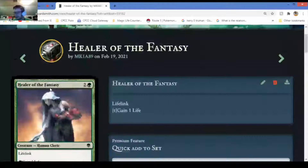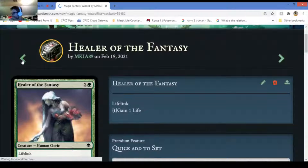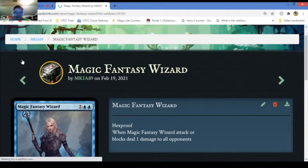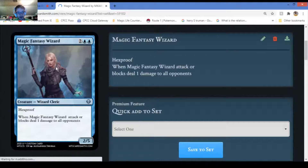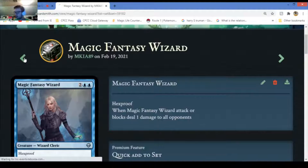It's a good concept. Magic Fantasy Wizard - it has hexproof, sort of the thing from that blue planeswalker. Multi-color planeswalker - whenever it attacks or blocks, deals one damage to all opponents. Points out very quickly. If you're playing with three or more players it does one damage to each opponent, not just one.